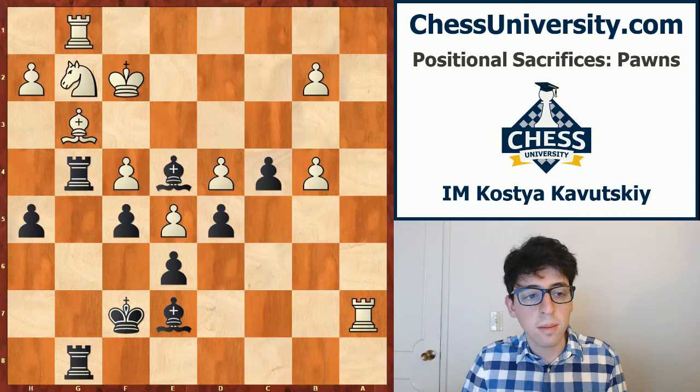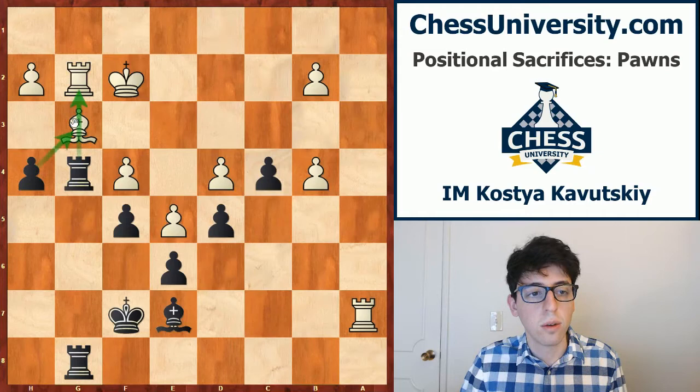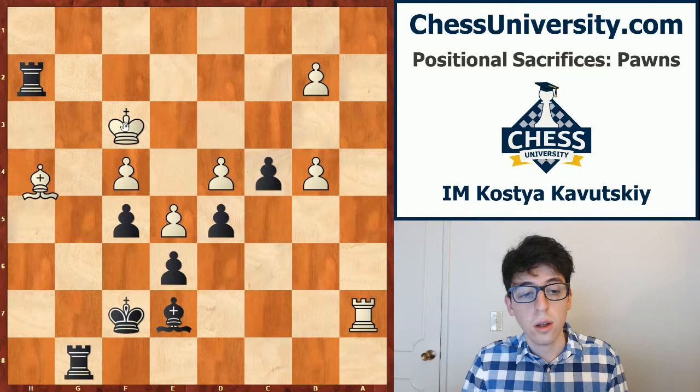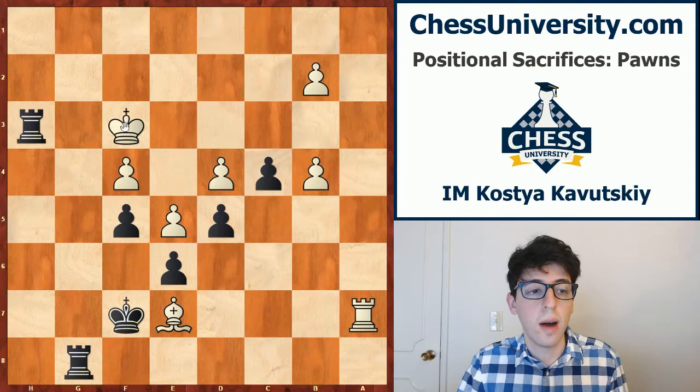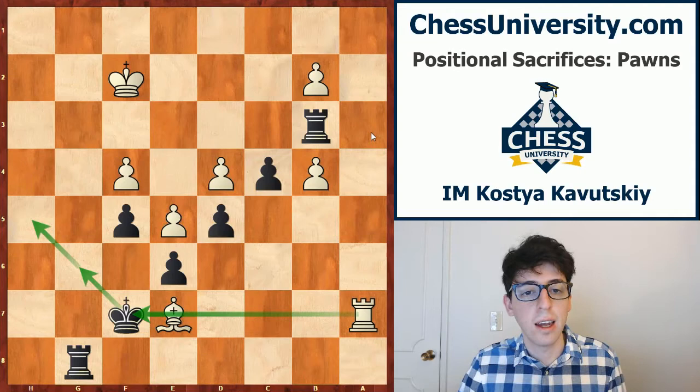White played rook a7 — this prevents h4 momentarily because of the pin. Black takes on g2, rook takes g2, h4, and it's game over. Black is ready to take the bishop, and of course white's rook is hanging on g2. White had to take on h4 with the bishop, black takes on g2 with check, king f3, rook takes h2. White won the bishop on e7, so black is only up an exchange — but black's rooks are so active, especially after rook h3 check and rook b3, that black eventually won the game very easily.